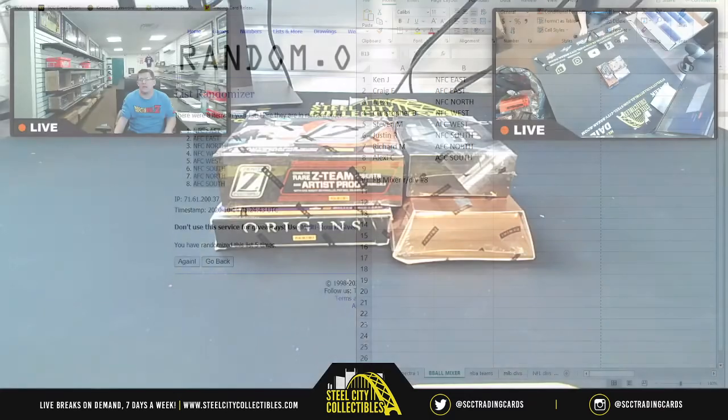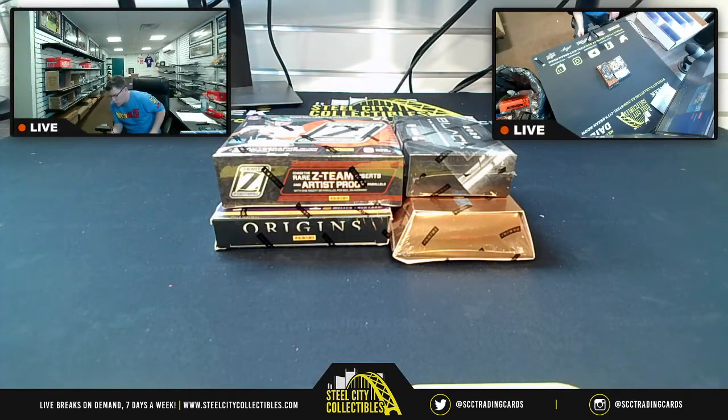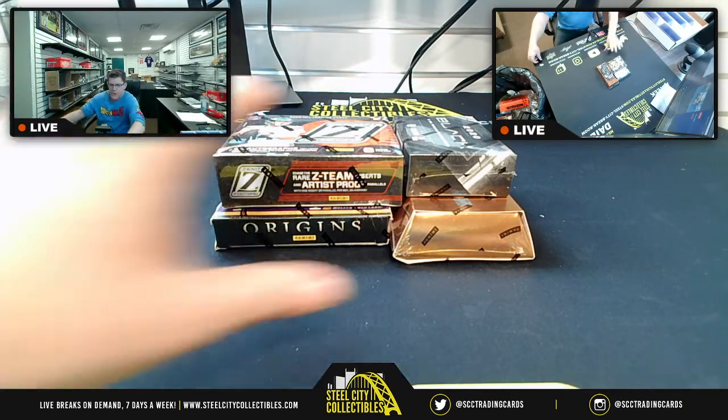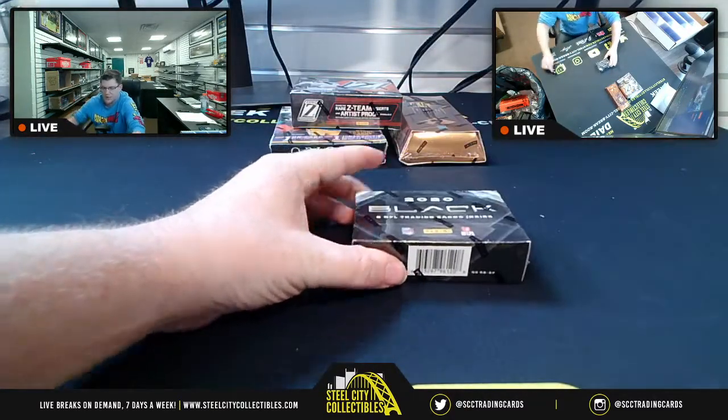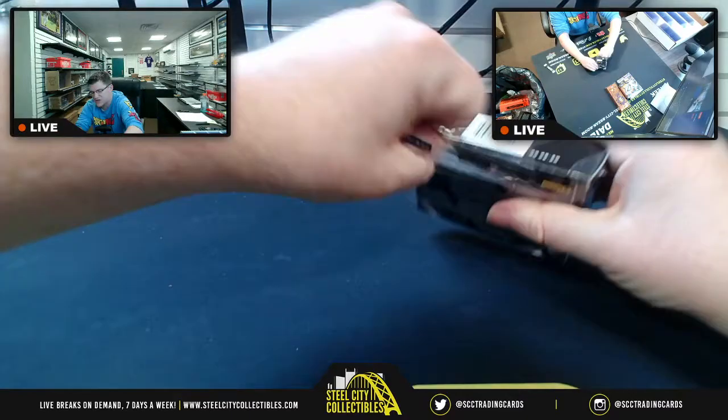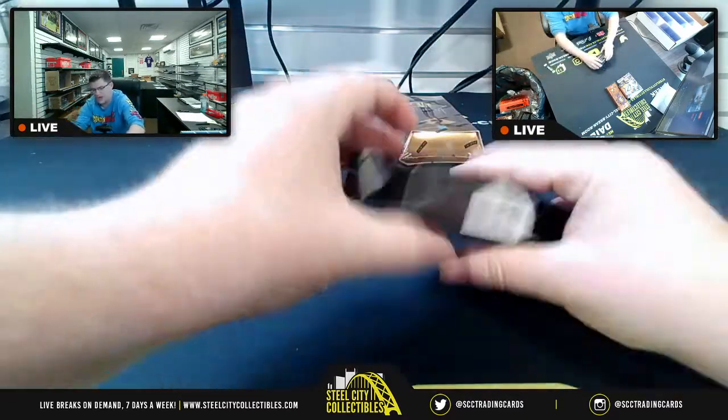Best of luck everybody, here we go! We restart with Panini Black and work our way up. Panini Black only has five cards, Zenith has six, Gold Standard and Origins both have seven.